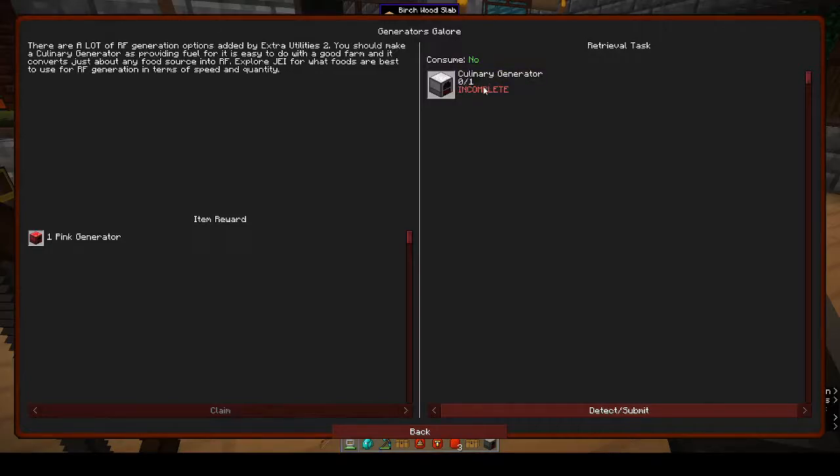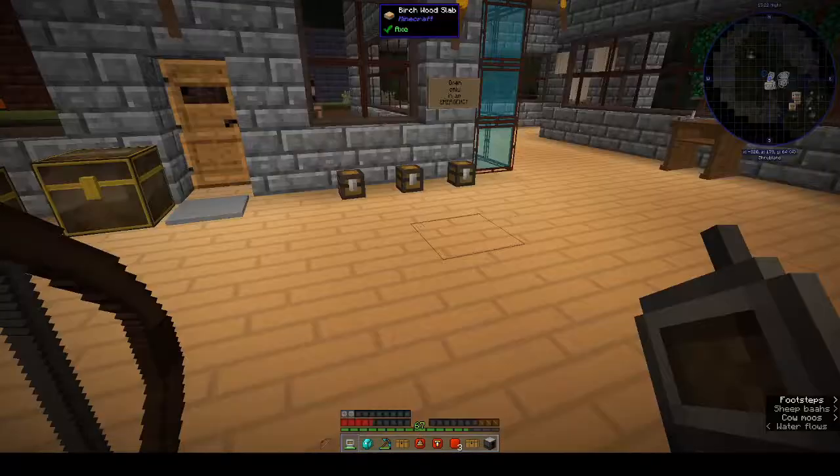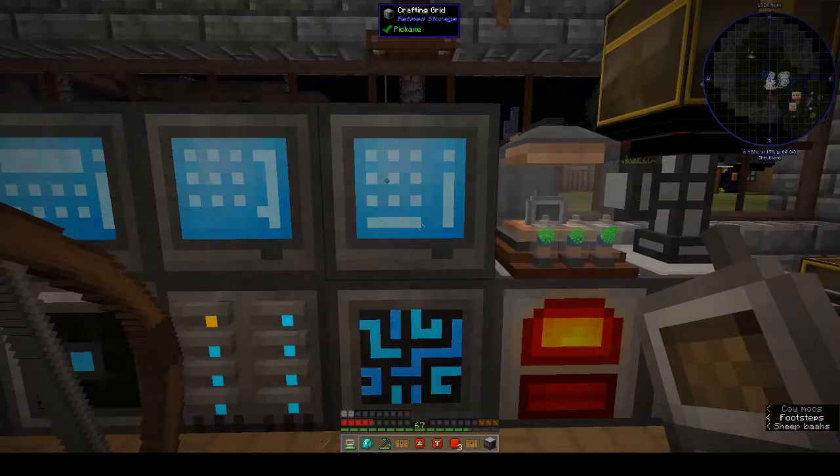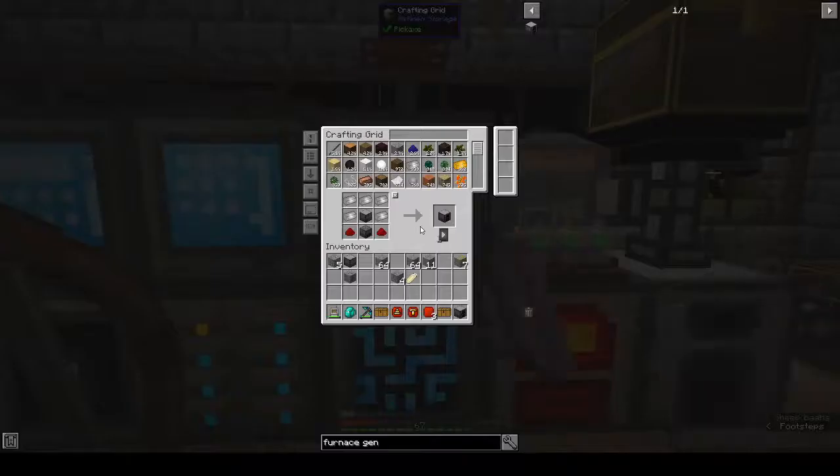There are loads of generators - like 10 I think for Extra Utilities 2. You have things like the Culinary Generator which uses food. It says you should make a culinary generator as providing food as fuel is easy to do with a good farm - it converts just about any food source into RF. Explore JEI for what foods are best to use for RF generation in terms of speed and quantity. Then we get a pink generator which uses lots of pink things.